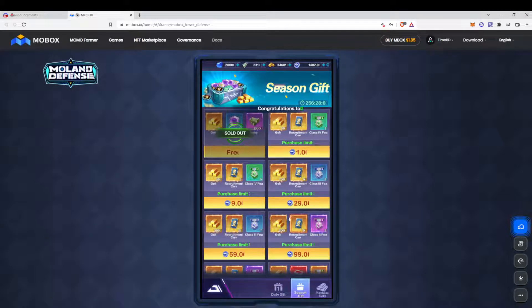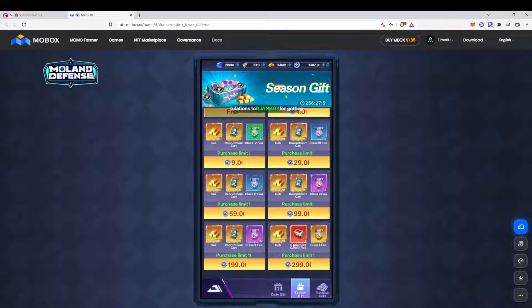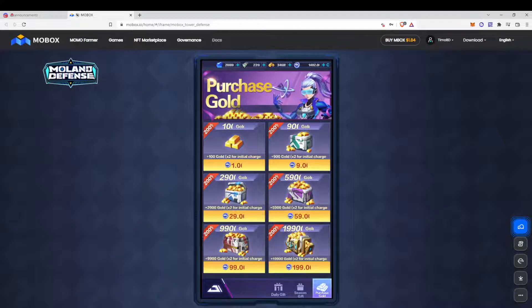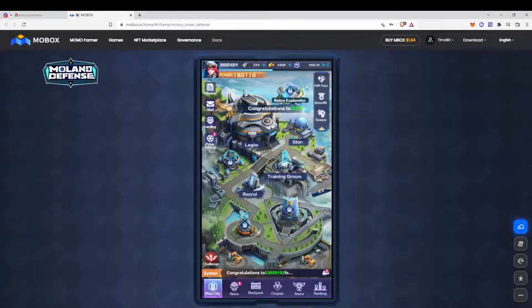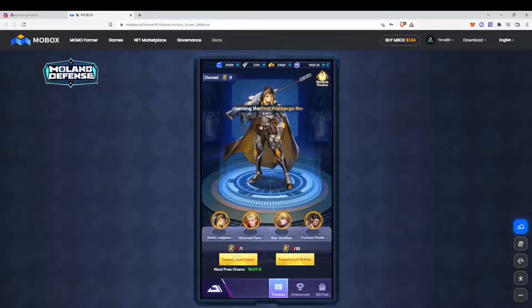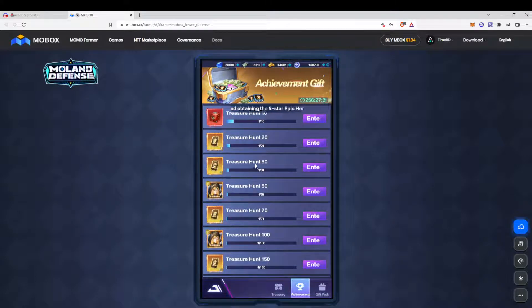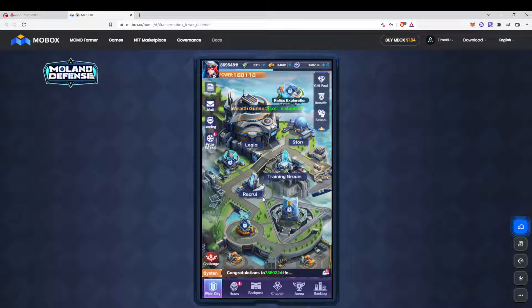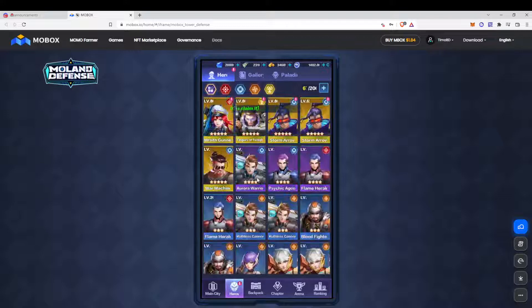Then we have the season gifts — you can buy those. Probably in the full game it will be a little bit different, but you can also buy some gold or heroes. You can buy gold over here. Then you have the season where you can get some heroes, and you have the achievements for goodies and gift packs where you can also buy some stuff. So let's go to the game — that's the main city we'll come back to later.